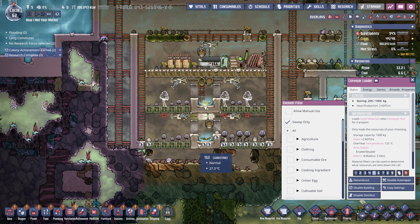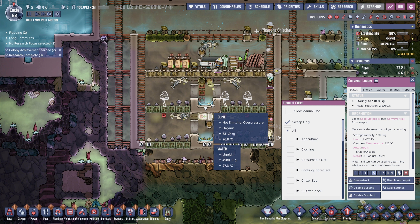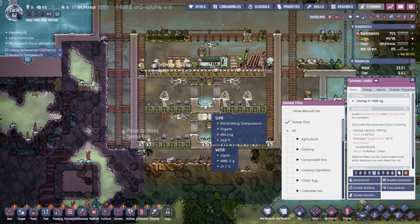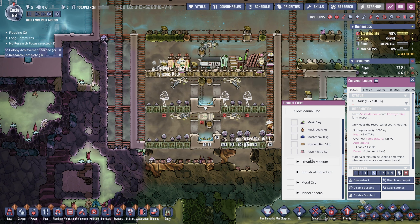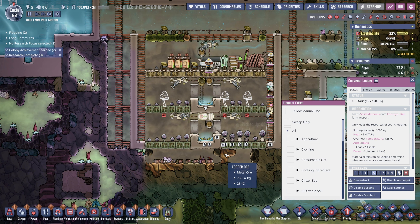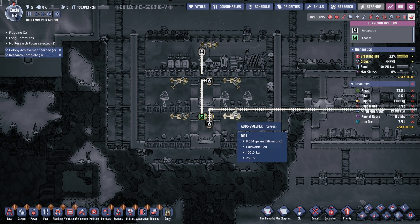That's freaking awesome — so now I'm transporting slime upstairs. Cool. With 999 slime I think that should be more than enough. Let's turn this back on, turn it off with sweep only, and double check.